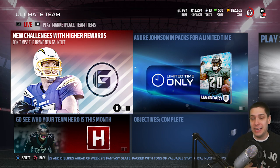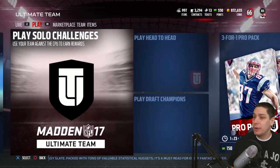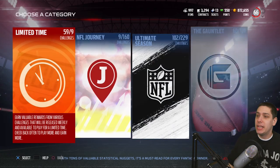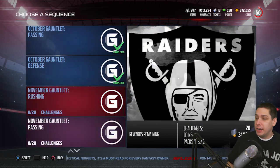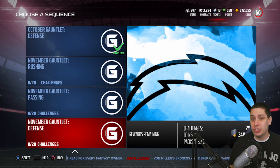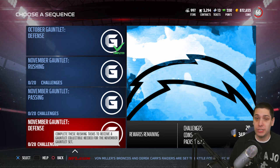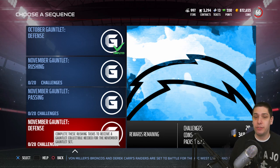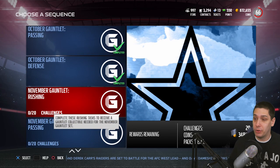When you first log into the game and click into Ultimate Team, you are going to see a little notification in the top left-hand corner that you have an opportunity to get yourselves a Philip Rivers along with some other stuff. When you go in and click on Play Solo Challenges, the first thing you're going to want to go to is the Gauntlet — it's the fourth one over. I've already completed the October one, so you're going to want to go to the November ones, and there are 60 total challenges. If you complete all of these, you'll get quite a few free packs, some elite players, and that Philip Rivers as well. This is a good time to grind if you don't like to spend a lot of money on the game — a good way to build up your coins and get some nice upgrades to your Madden Ultimate Team.